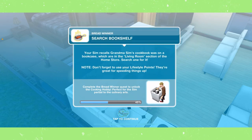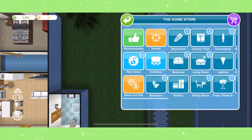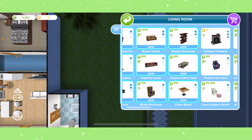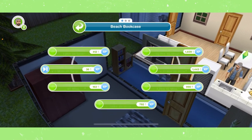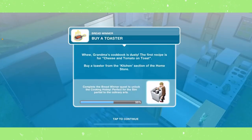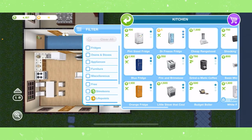Now we need to search a bookshelf, which we can do at any bookshelf. There's one at the starter house your sim gets, but if you sold it, it's in the living room section of the store where you can filter for bookcases. Go ahead and search the bookcase for about two minutes.